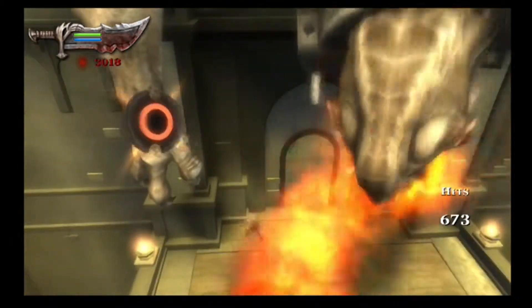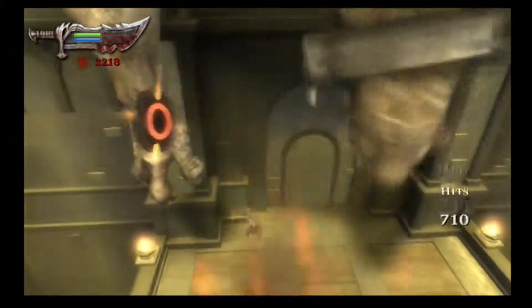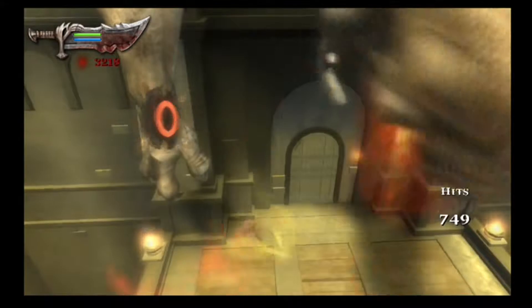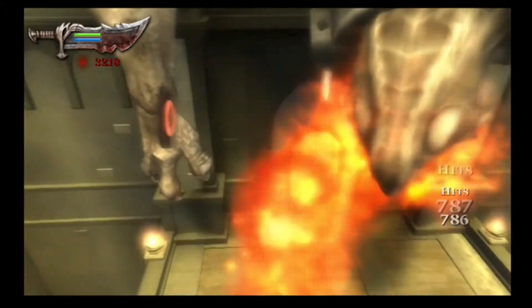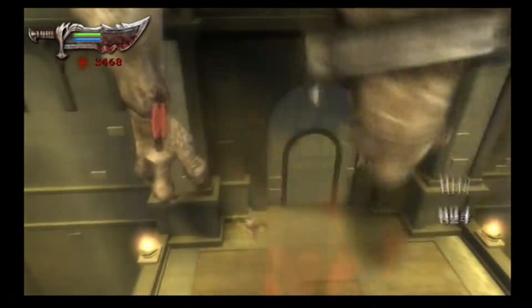Anyway, you just gotta get the basilisk on here — he does this two or three times when he gets onto the wall, so you can do it either of those times. I think there's another area in the game where you can do this again, but I'm not 100% positive. This area works and it does take a considerable amount of time.